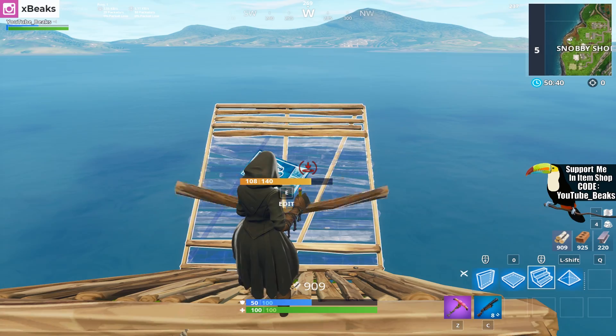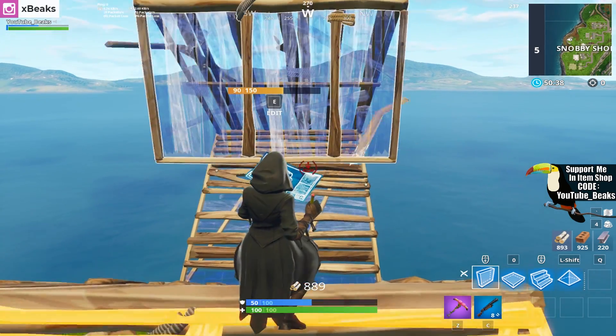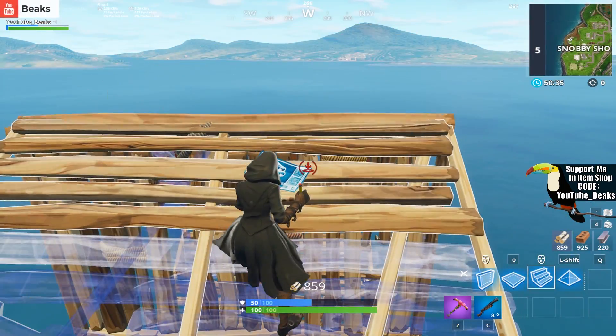You can add different variations to this Ramp Rush — you can add two walls downwards to give it more protection up front.